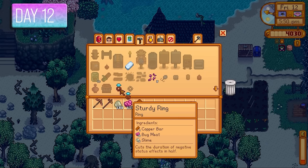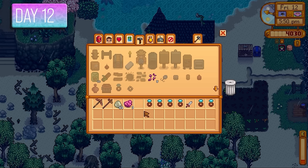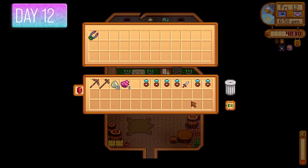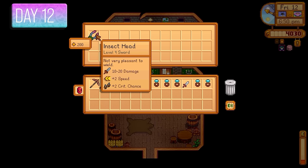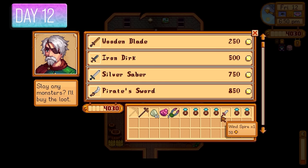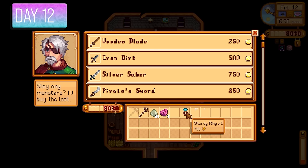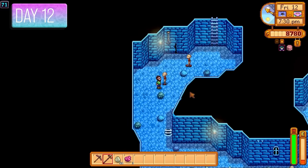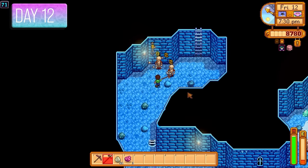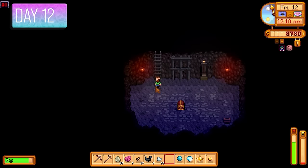Back on the farm with bug meat, slime, and copper bars, I made some Sturdy Rings. I went to the Adventurer's Guild, spoke to Gil, and got an Insect Head from the bug monster eradication goal. Then straight to Marlin — the Windspire sold for 50, the Insect Head for 200, and a Sturdy Ring sold for a whopping 750 gold per ring. This was an absolute game changer — mass-producing rings to sell to Marlin would be the method I'd use to get into the desert early.